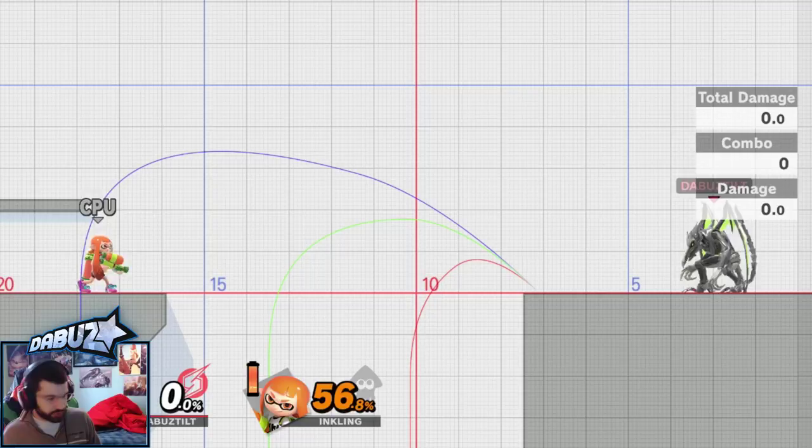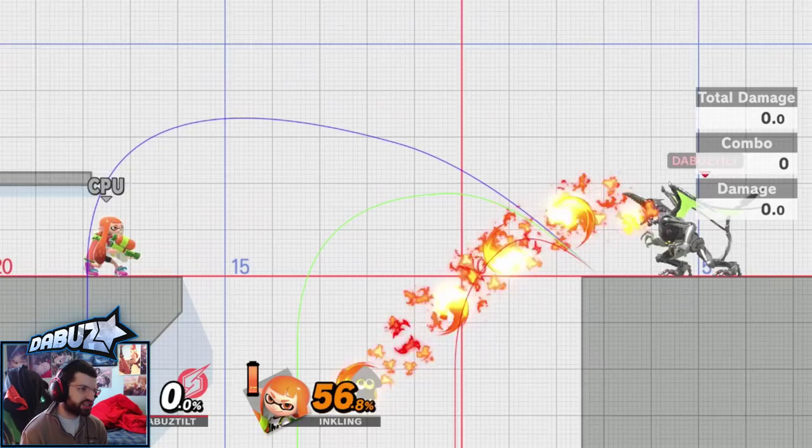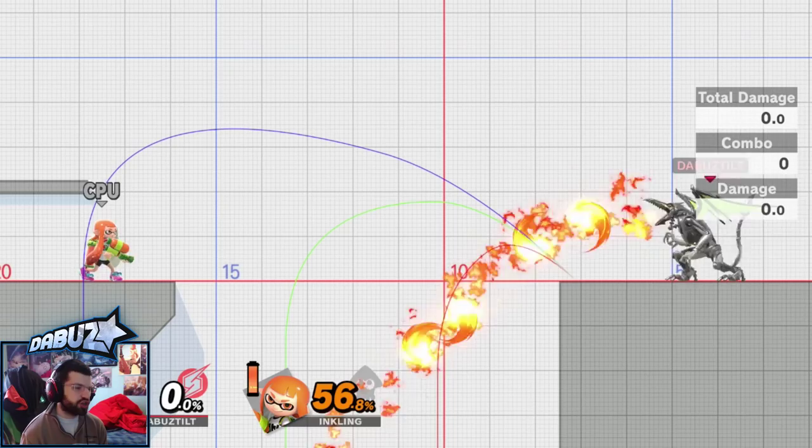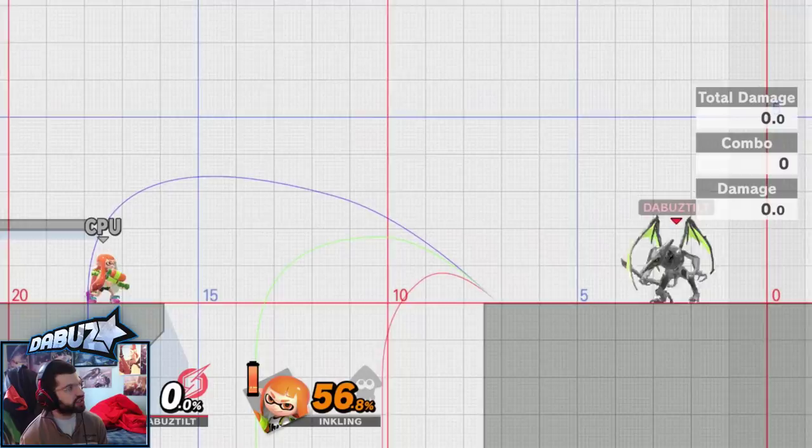In general, fireball is really good for advantage state stuff because if someone's landing, you can catch that landing with a fireball instead of trying to chase them with dashes, and then follow up. For edge guarding, it's also pretty nice because you can throw it off stage and it catches a lot of recoveries. For example, if you're fighting against Robin, you can easily fireball and just lock her down — it's really annoying.